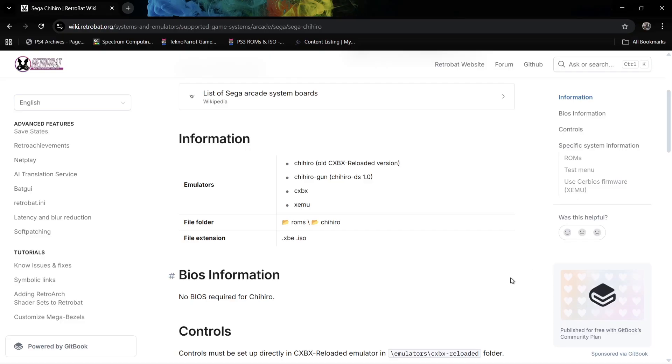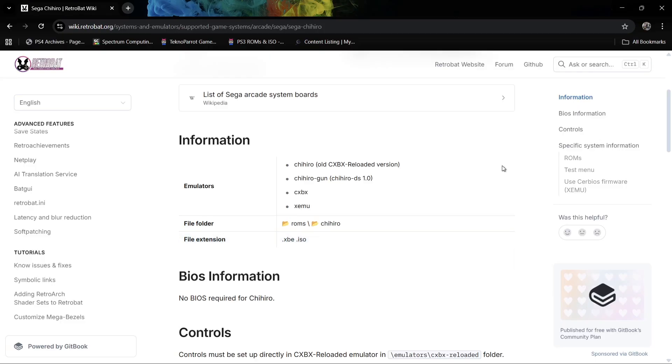Going back to the file extension types, as we can see here, it's .xbe and .iso. I've got a couple of games in ISO format, and that was a triumph in actually obtaining those. Chihiro is actually supported by the original Xbox — OG Xbox — emulator Xemu, as we can see here. We also have CXBX, which is another OG Xbox emulator.